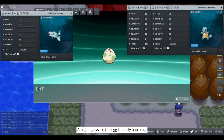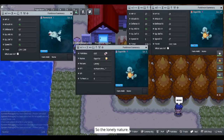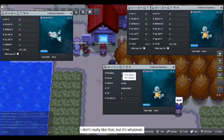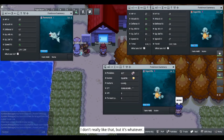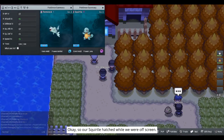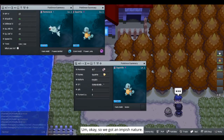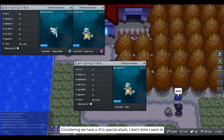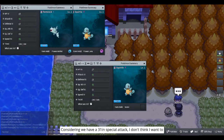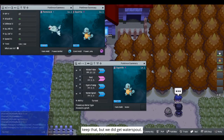The egg is finally hatching and we have our Squirtle. It's a Lonely nature — I don't really like that but it's whatever, we're going to breed it again anyway. Our Squirtle hatched while we were off screen — we got an Impish nature. Considering we have a 31 in Special Attack I don't think I want to keep that, but we did get Water Spout. We're going to close these two and do our last breeding session.